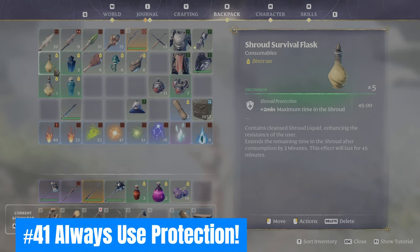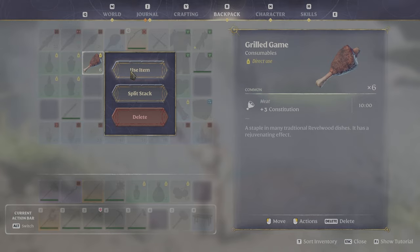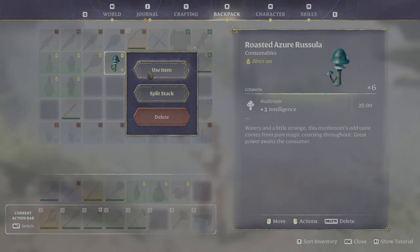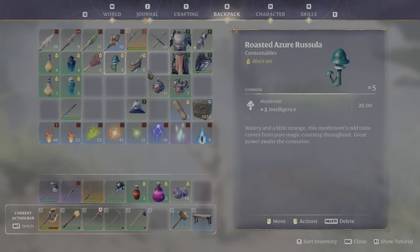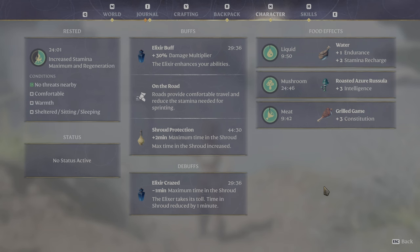Forty-one: Always use protection. Shroud protection potions only work when used outside the shroud initially — consuming inside the shroud negates their benefit. It's also important to make sure all food and potion buffs are topped off before entering the dangers of the shroud.